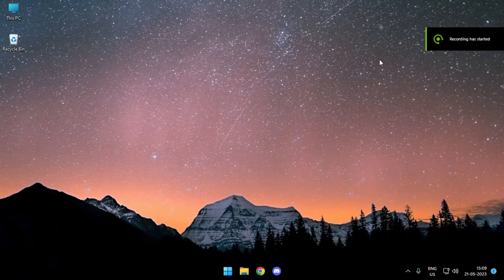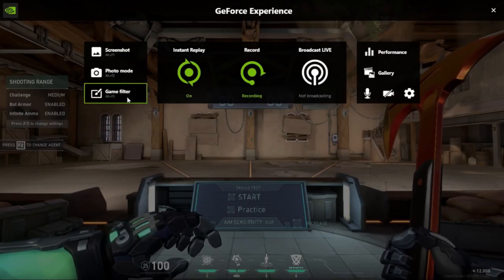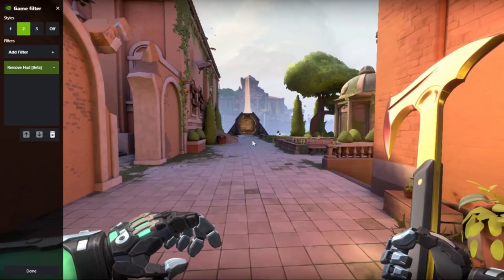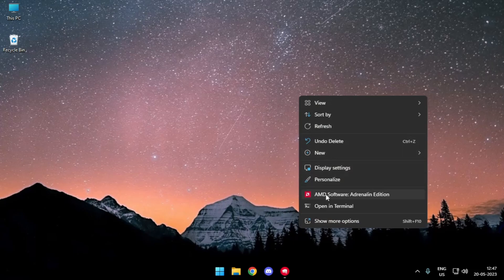Yo what's up guys, it's Technogel back here. If you have seen the Nvidia control panel, it allows you with the Nvidia in-game filters that makes your Valorant way too colorful and much better looking as compared to the standard Valorant color calibration. But what if you have an AMD graphics card?